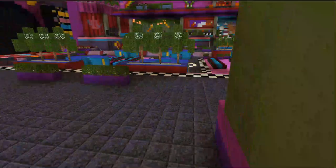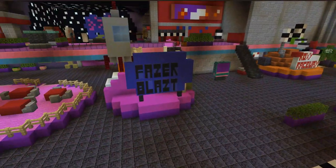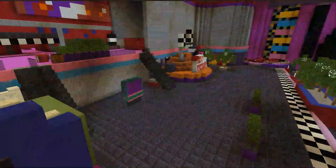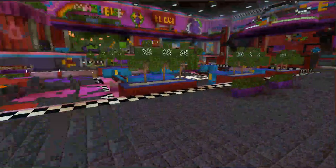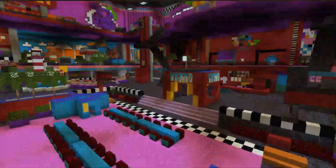Over here we have cup of tea etc's pixel art - credit goes to him for all of these. So we have Phaser Blast, Wattsy Ways, Kids Cove, and Monty Golf over there. Some scenery stuff. Making our way over here, that is the Wattsy Ways sign - close up, really cool. Watch the World also made by cup of tea etc, credit goes to him. There are under-construction things, some plants.